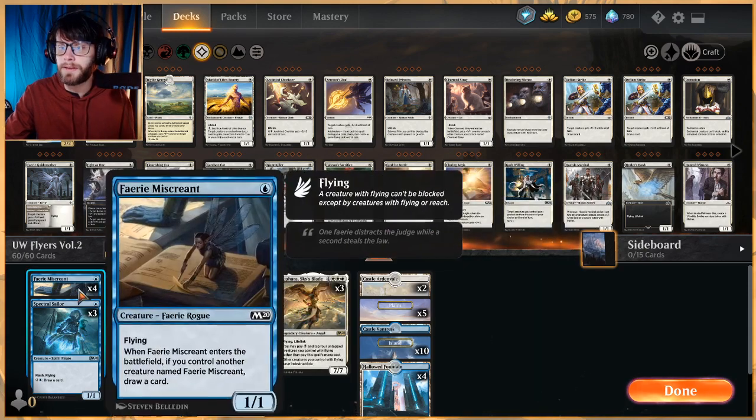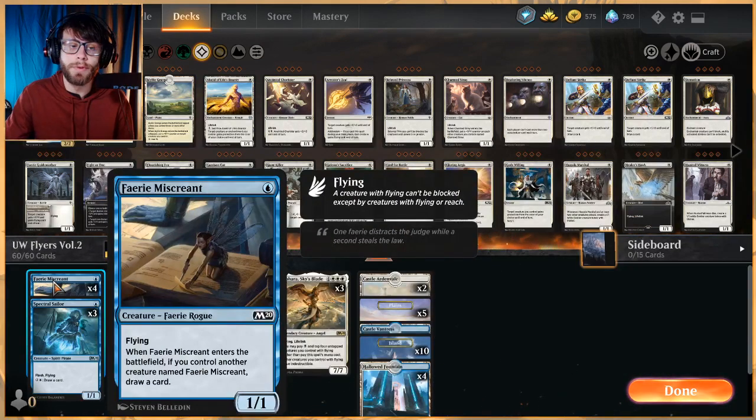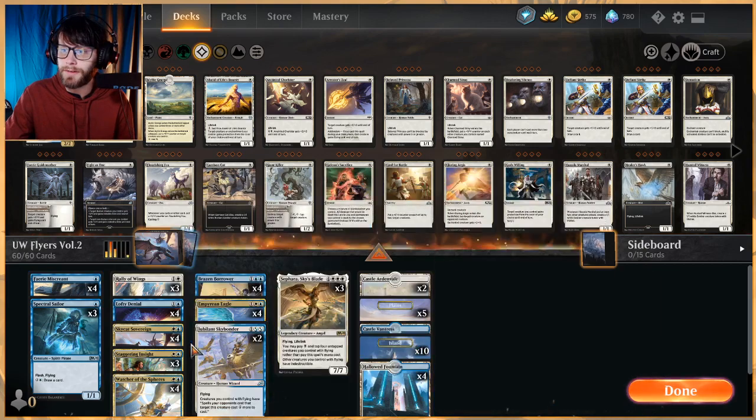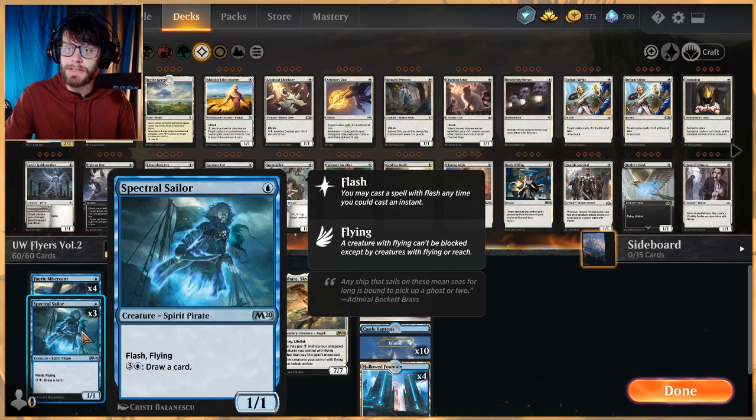In the one-drop slot we have Faerie Miscreant — a great 1/1 flyer that conditionally draws us a card if we get more than one. Card draw is very important for the Blue White Flyers deck, which is why we also have Staggering Insight to help us not only gain a little life but continuously draw cards. We're the evasive deck, so it's pretty easy to stick this on almost anything and get tons of value. Spectral Sailor is also a three-of and gives us card draw later in the game.